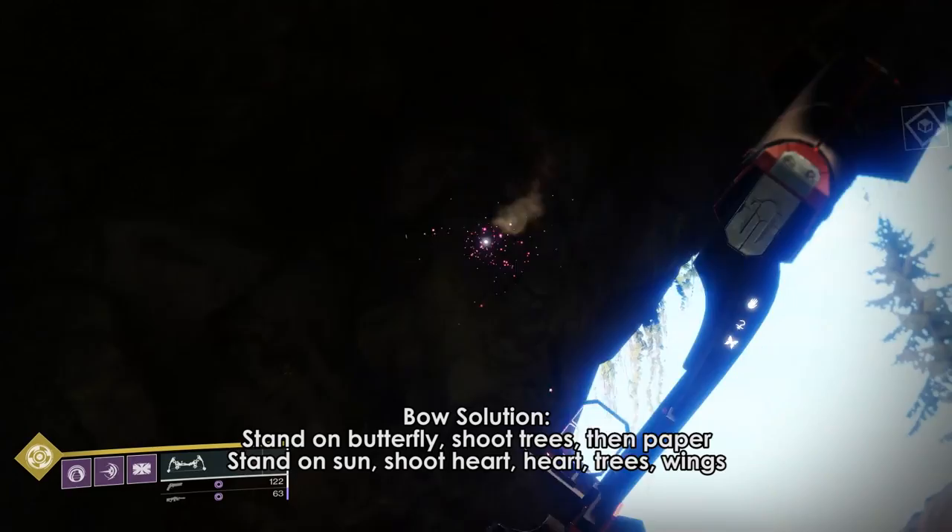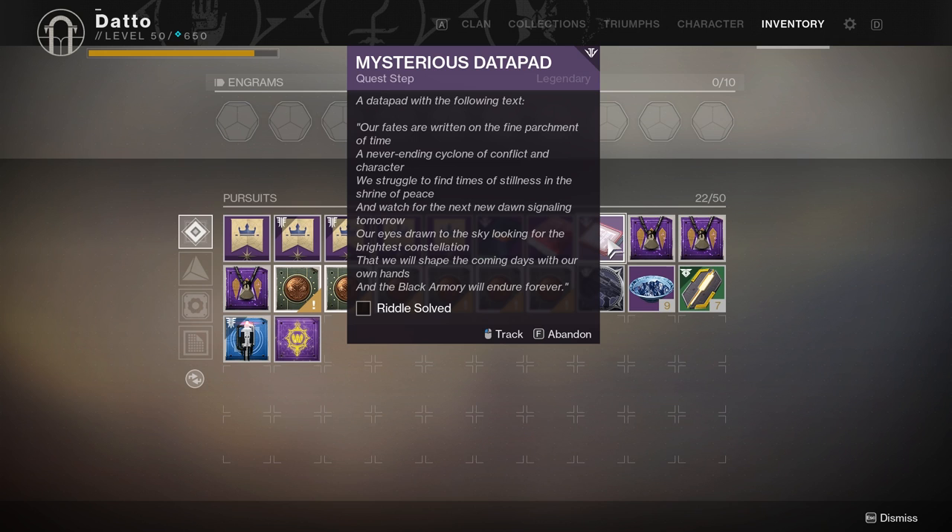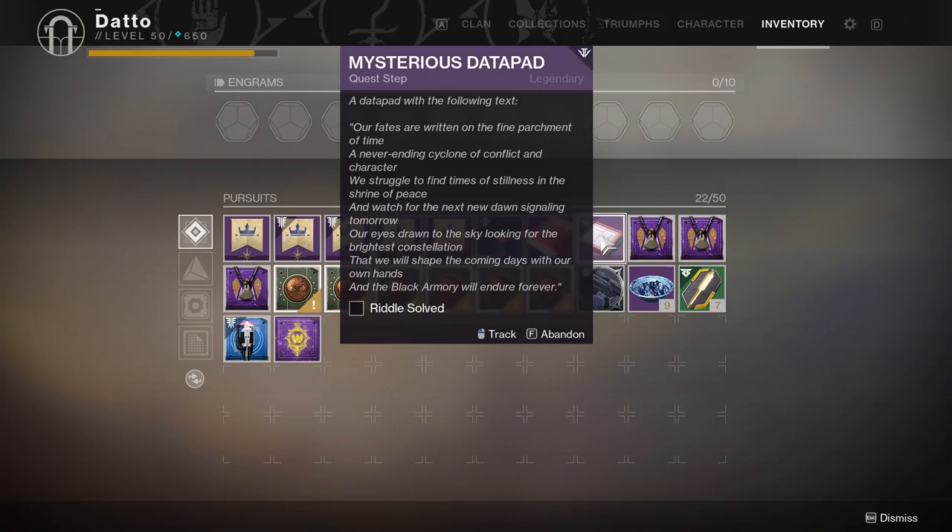Next up, we have the mysterious datapad. This requires you to have Izanagi's Burden for reasons you'll see in a moment. Head to Niobe Labs. Before you do anything, you need to pull this lever underneath the big platform next to where you start the Niobe Labs mission. This will bring you into a new mission where you can start the puzzle. Be sure to have on the bow, sniper, and machine gun — you will need them all.